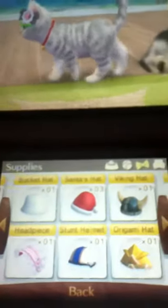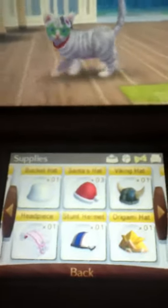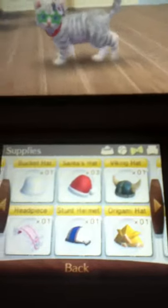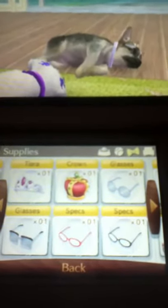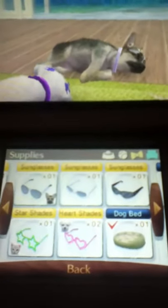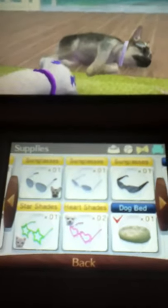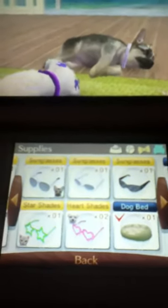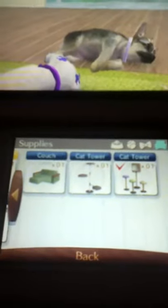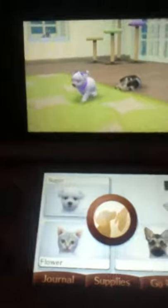Bucket hat, Santa's hat, biking hat, white waist hat, snow hat, tiara, crown, glasses, spaces, sunglasses, heart shades, star shades, dog bed, couch, cat tower. Those are all the items I have in my collection, in the purple color.